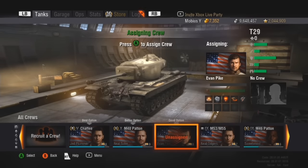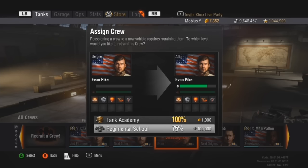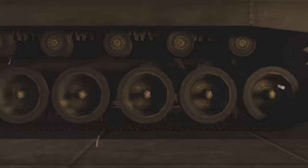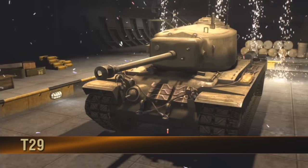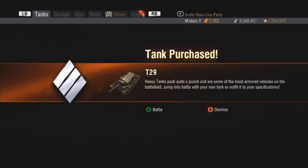I've got my crew to throw in — Evan Pike. Unfortunately he'll be untrained starting off; I didn't get the chance to overtrain him, but that's alright. I'll train him on relative mental school, get the 75% training bonus. And here it is — the tier 7 T29 American heavy tank, a very popular tank amongst the community. The T29 is actually the second most played tank of all time, last time Wargaming gave us those statistics. Tank purchased.